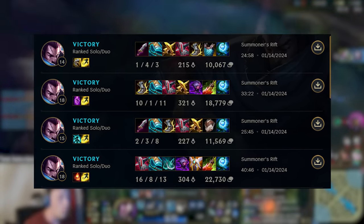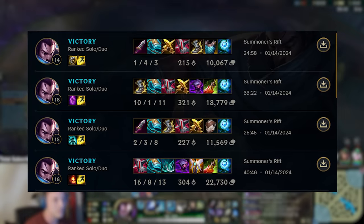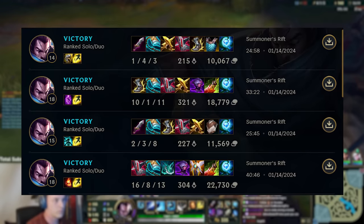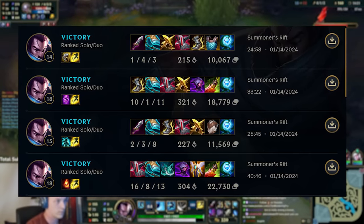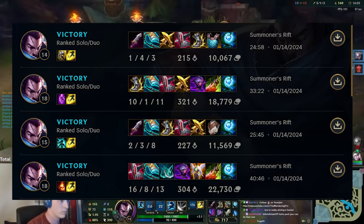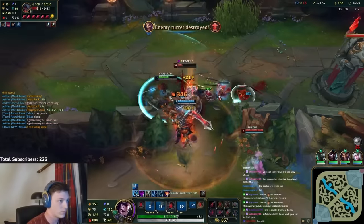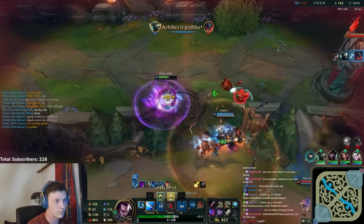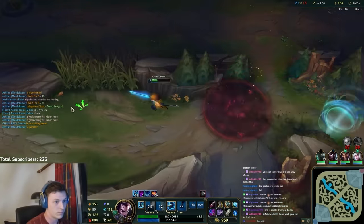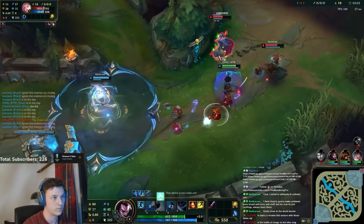After this, it depends a lot on what the enemy team is playing. If they have almost full AD, run Deadman's Plate or Iceborne Gauntlet. If they have a lot of mixed damage, run Jaksho. This build will make you very tanky but also put out a lot of damage. Plus, you have good mobility, which can help you reach enemies and avoid getting caught. I like this build when my team is fairly squishy and we're lacking frontline.